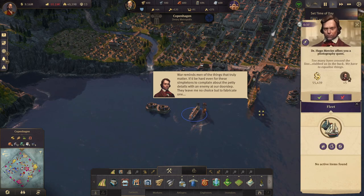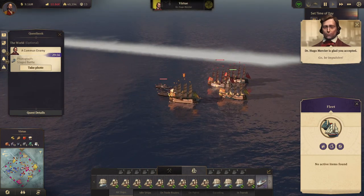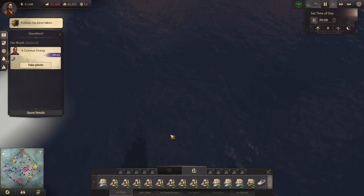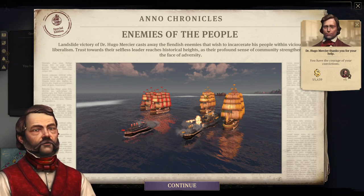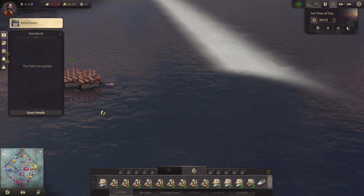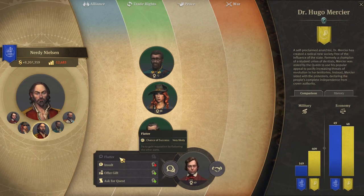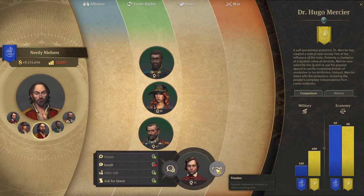Alright, to Lisbon. A photography quest — 55,000 he wanted to pay for that. Enemies of the people: 55,000 and 5 reputation — nice. Our diplomacy with him is 47 now. Let's flatter him again, offer him a gift in place. Alright, we're up to 51 now.